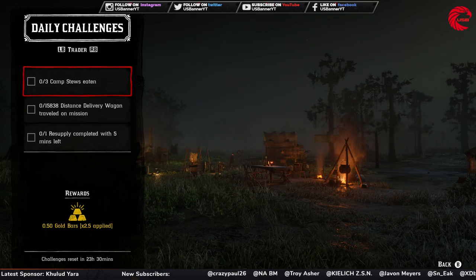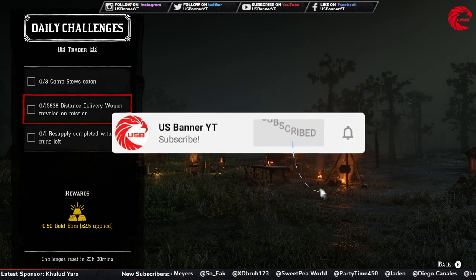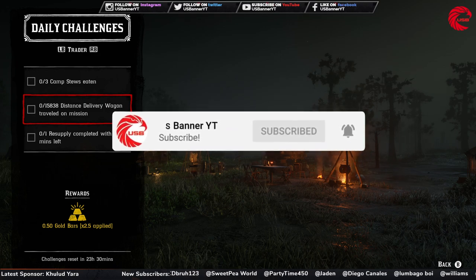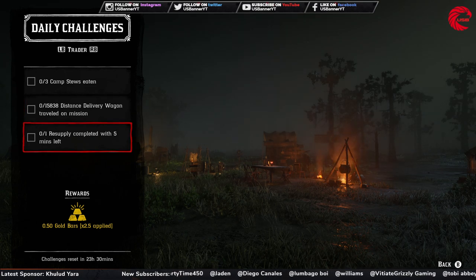For the Trader role, you have to eat from camp three times — just go to your stew pot or your friend's stew pot and eat from it three times. Then you have to travel 15,838 distance on a delivery wagon mission, which is a distant delivery from your trading business. Then complete a resupply mission when you have a minimum of five minutes left on your timer.